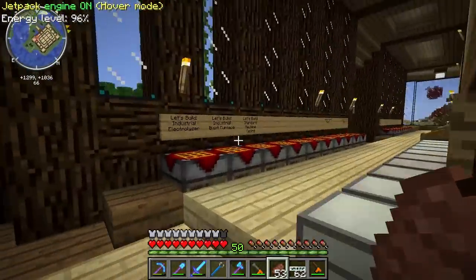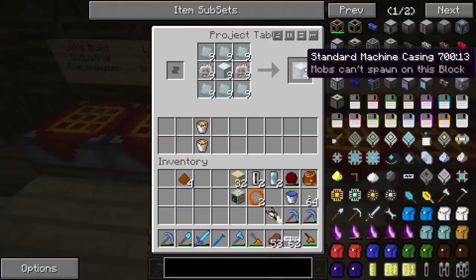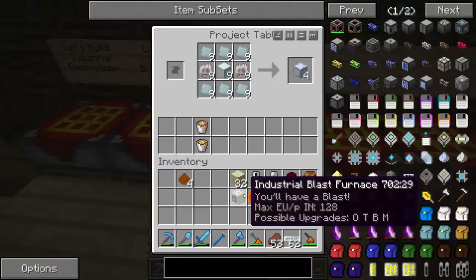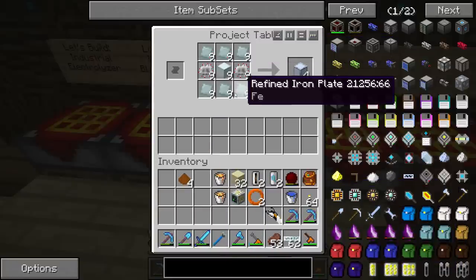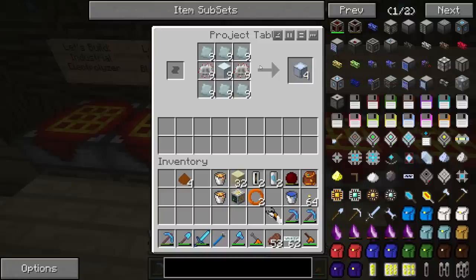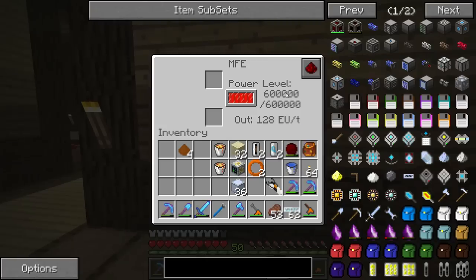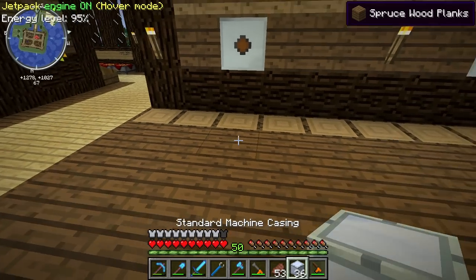Let's go ahead and build this thing. It's a multi-block structure, which is kind of unfortunate because the blocks are expensive. You need 34 of these standard machine casings, and you can upgrade the casings to increase the temperature capacity using lava buckets and other heating coils. We're going to start with the basics. The standard machine casings need refined iron plates, machine blocks, and a ton of circuits — you'll need a set of nine to start out, which gets you 36. You'll only need 34 because two in the middle have to be hollow.